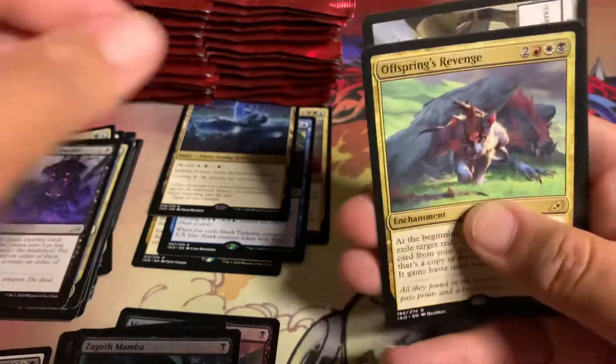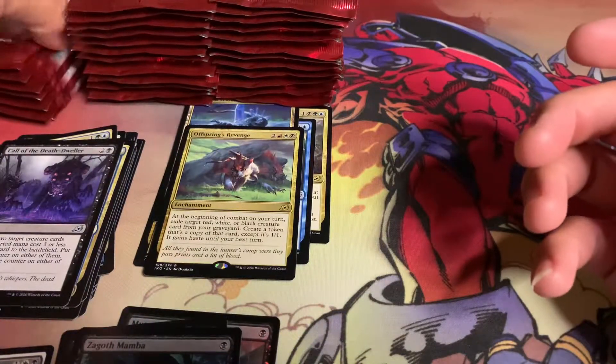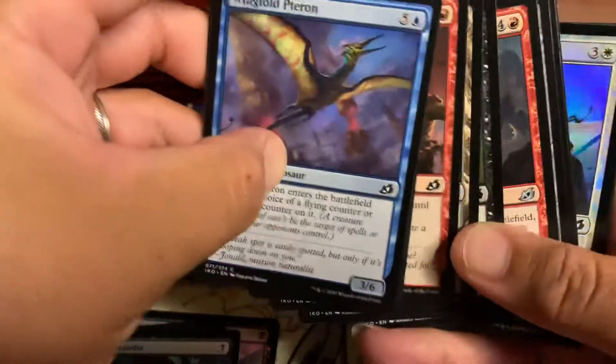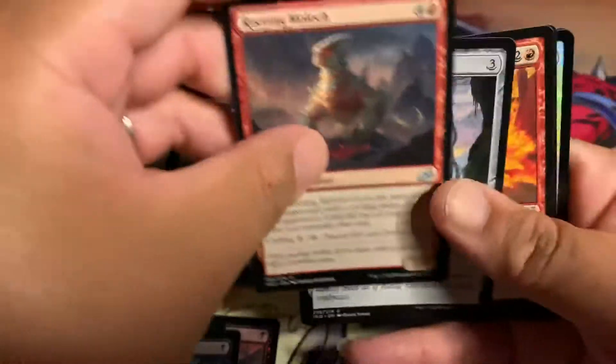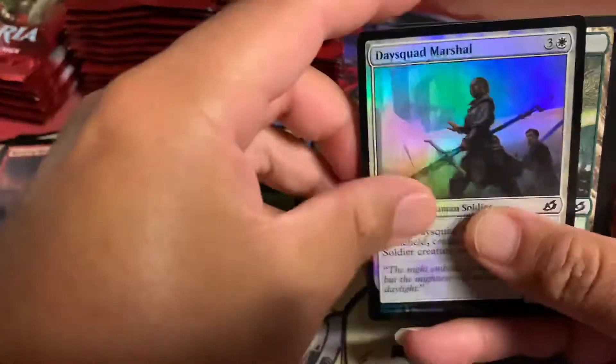Offspring's Revenge — no mythic so far. Fiend Artisan — there's our first mythic, really good hit!